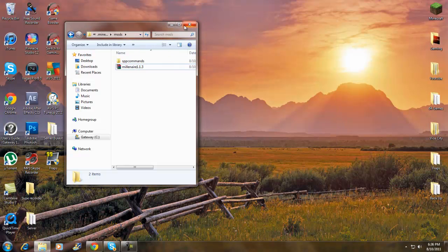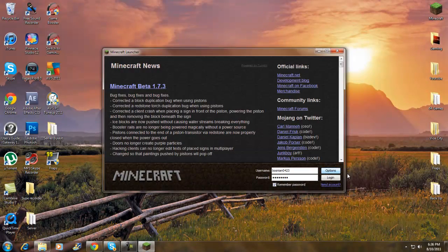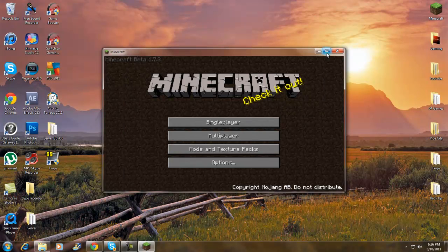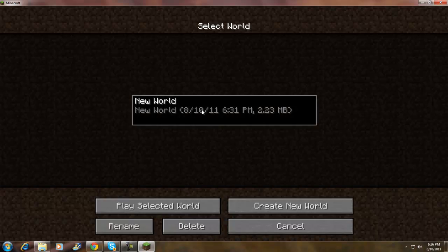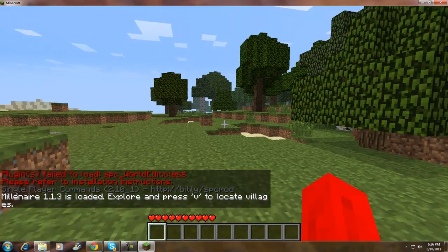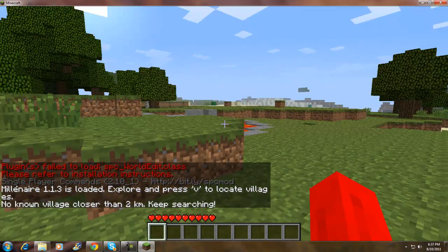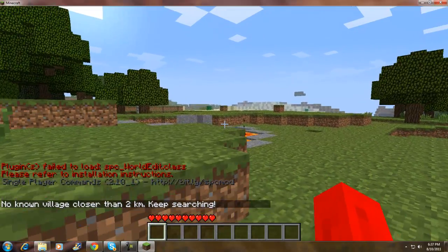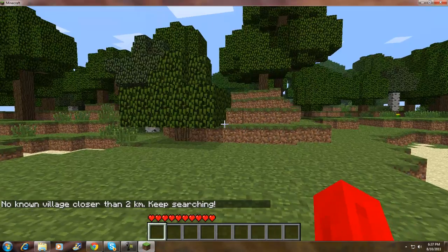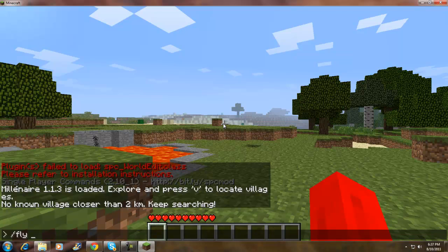Let's test it out. Make sure Minecraft is closed when you're doing all of this. Open Minecraft — no black screen, that's good. Go to single player, create a new world, and load in. You'll see at the bottom corner it says 'Millionaire' — press V to explore. It says 'No village closer than two kilometers, keep searching,' so I'm going to fly around.